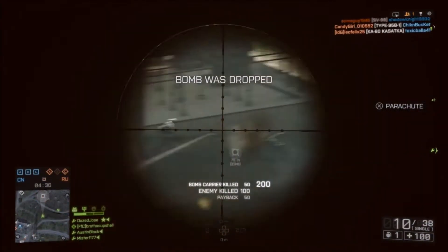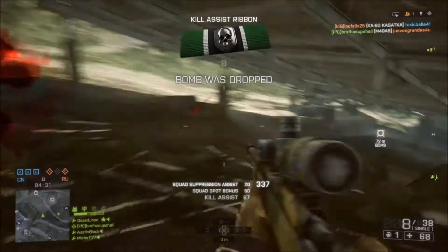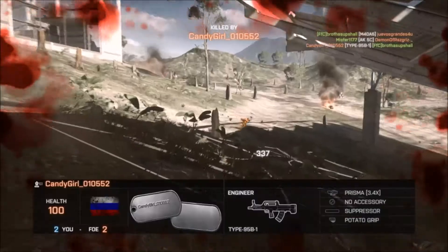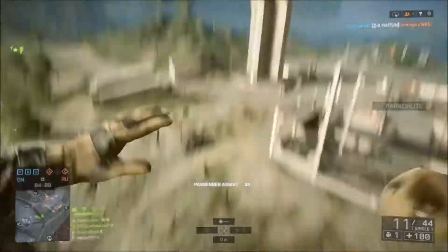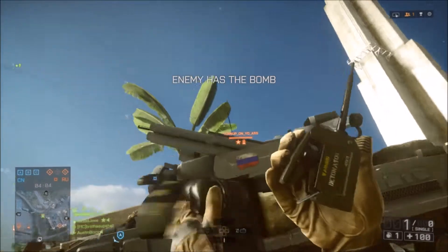Today we're going to get into detail about the new Magnum rounds for the professional-class snipers. Sniper rifles such as the R700 and the AWM will already have the potential to one-hit kill enemies in extreme close-quarter combat, doing 100 damage within 12 meters, and this is all without the Magnum rounds.